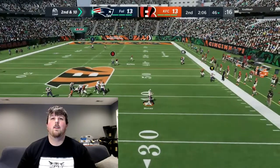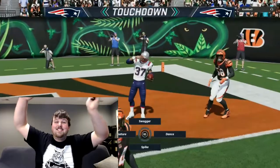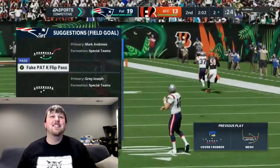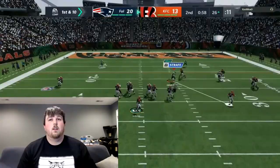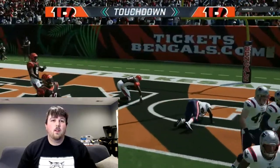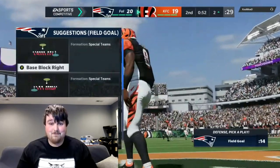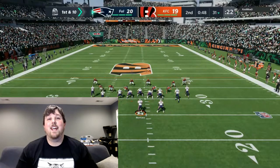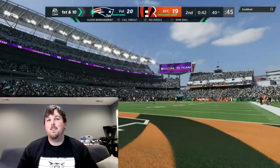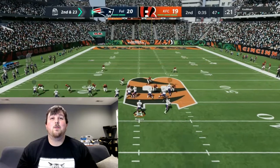Greg Jennings with a nice completion — we'll take it, first down. Then, no way — touchdown Sean Alexander down the sideline! I just heaved it up there, I didn't expect that to happen. That puts us at eight total packs. We let the entire middle of the field open and gave up a touchdown. We have now scored two insanely long touchdowns through the air with Sean Alexander.